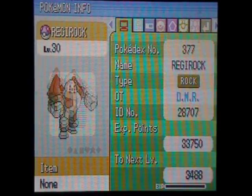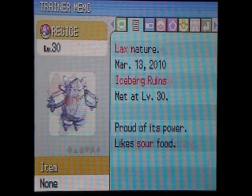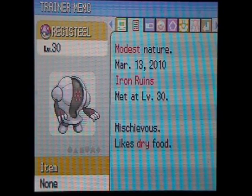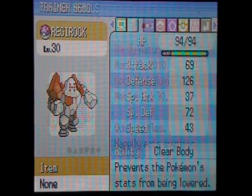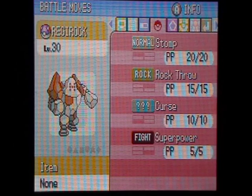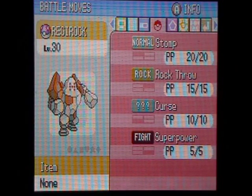Okay, so once again — Rock Peak Ruins, Iceberg Ruins, and Iron Ruins. This is the worst outcome I've ever had for natures, honestly. Do you guys ever want to just reset your game — just software reset?